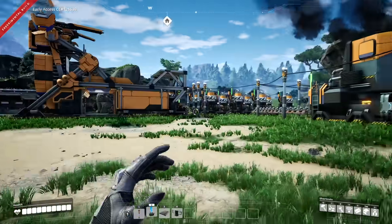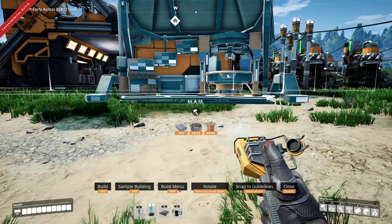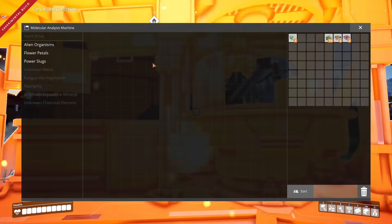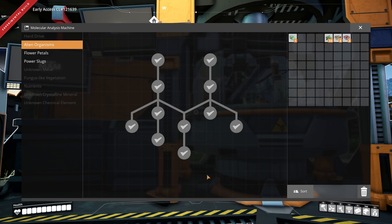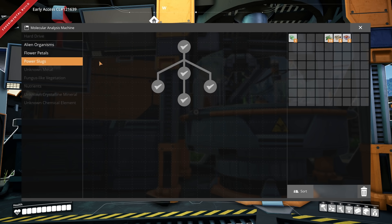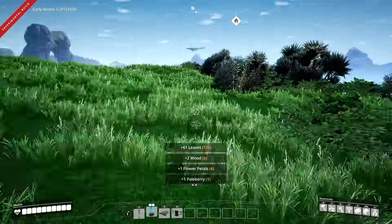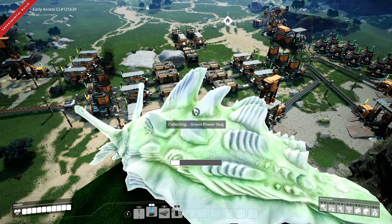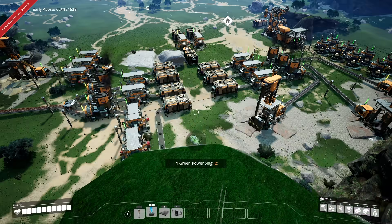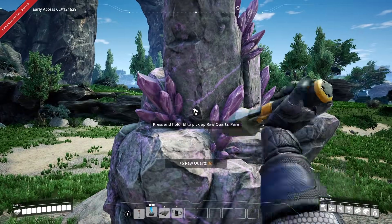Once you have things set up, it's time to look into the MAM, because this allows you to unlock far more stuff. When you pick up random things, you'll unlock things to research — like alien organisms. If you killed a shellback, you'll have stuff to unlock in a tree here. Flower petals, same deal. Power slugs, etc., all the way down. So run around, collect your leaves, enjoy the world, and try to collect as many different things as you possibly can to trigger research. And try to collect a lot of slugs too, because they'll be coming in handy later. There are also mineral deposits out and about, so if you see something weird, collect a bit — that'll trigger a new research as well.